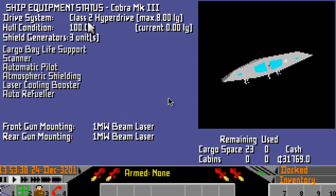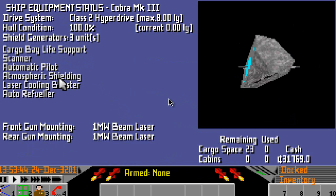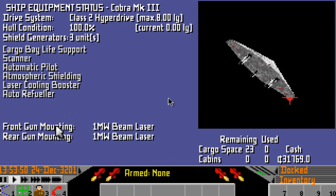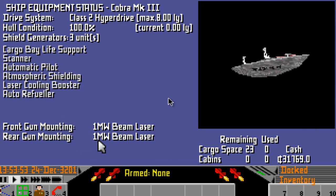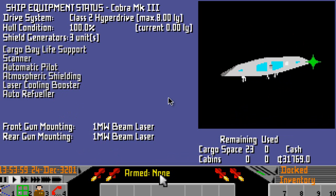So we have a class 2 hyperdrive, three shield generators, cargo bay life support, scanner, automatic pilot, atmospheric shielding - which now means we can land on planets, which is good - laser cooling booster, auto refuelling, front gun mounting with a one megawatt beam laser, rear gun mounting with a one megawatt beam laser, and armed with four missiles. So that's all good.